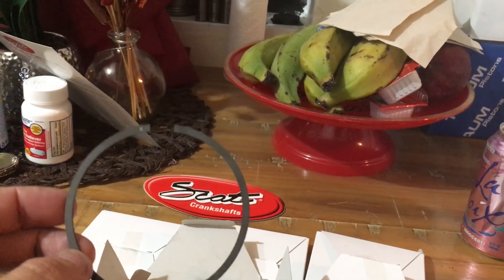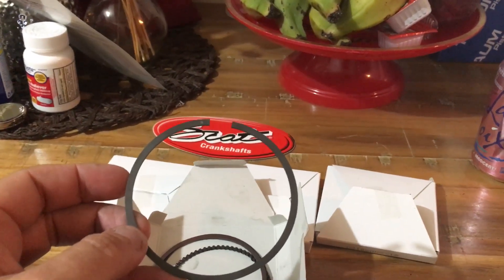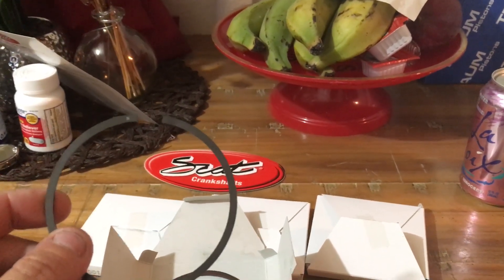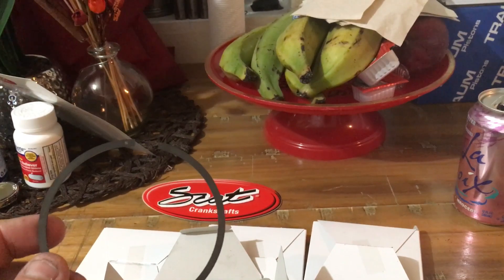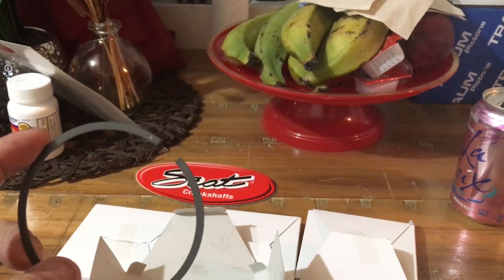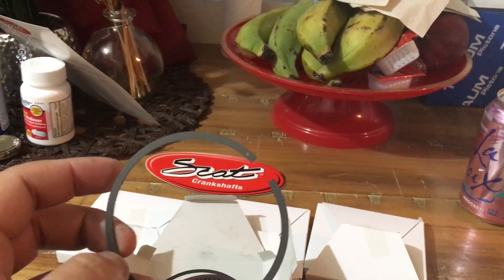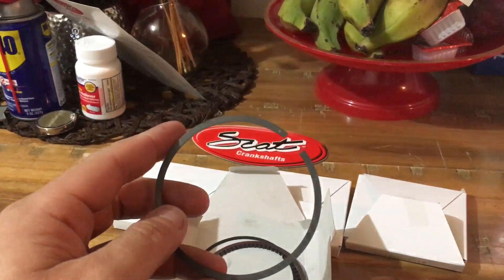When you've done a bunch of engine builds you start to recognize gap sizes by eye. I put the first ring in and could see right away it was tight. The second ring I could see right away was on the big side. I put the gauge in and it's right around 0.0024. That's a little big, and the discrepancy between the top and second ring is much bigger than I'd normally set, but still within a limit I'd consider reasonable.